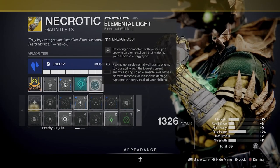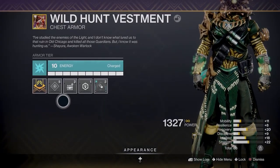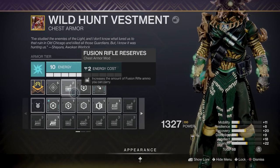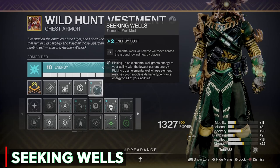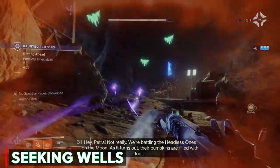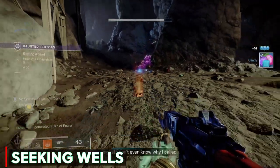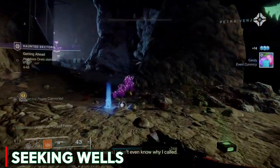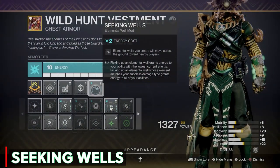Moving on to the chest piece, I have Fusion Rifle Reserves and Melee Damage Resistance since we're going to be close to enemies, and another new mod from the Wayfinder's Compass — Seeking Wells. Elemental wells created will move across the ground toward nearby players. During testing I noticed this mod is inconsistent — not sure if it has a cooldown or if it depends on distance — but when it works it's pretty fun and useful having the wells come to you and give you ability energy.